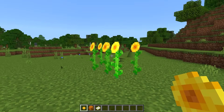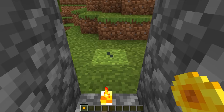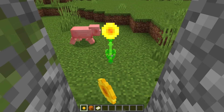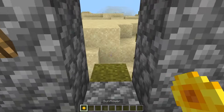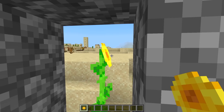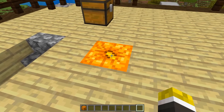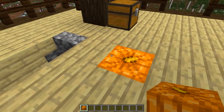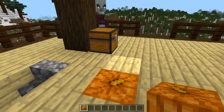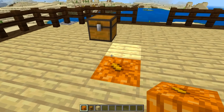Sunflowers always face east. If you look out the door of the outpost and the sunflower faces to the left, you're south with one spot. If it faces towards or away from you, you're east or west with two spots. And if the sunflower faces to the right, you are north with possibly four spots. The pumpkin trick is similar: if the stem faces away from the chest, that's south and one spot; left or right of the chest is east or west with two spots; and facing towards the chest is north with possibly four spots.